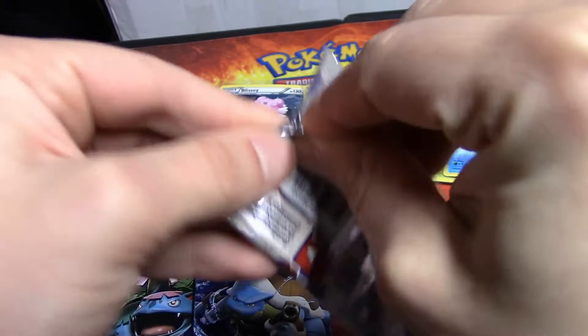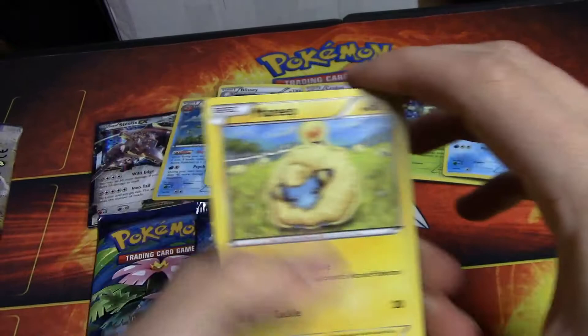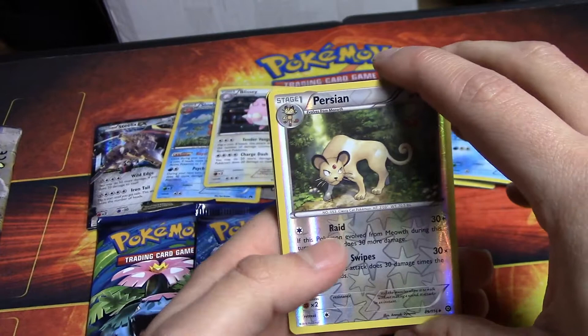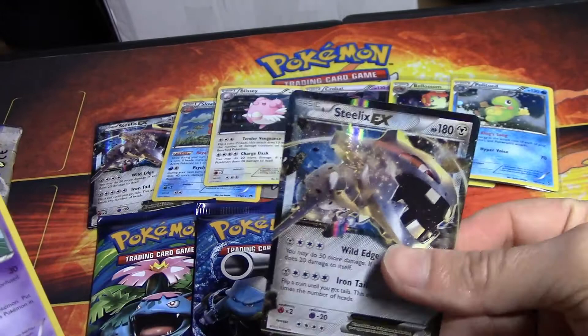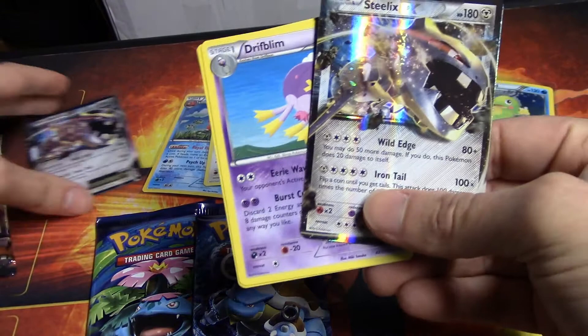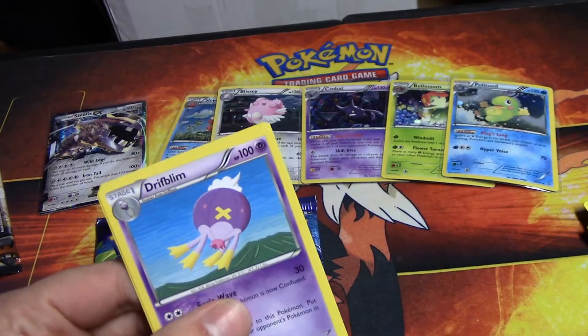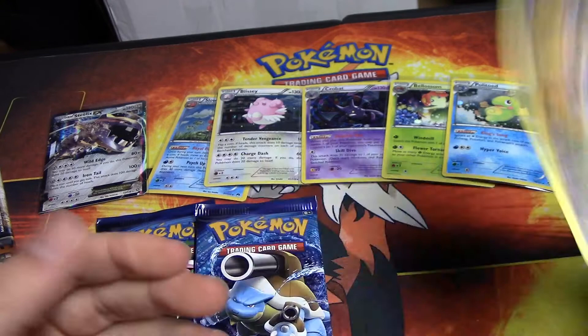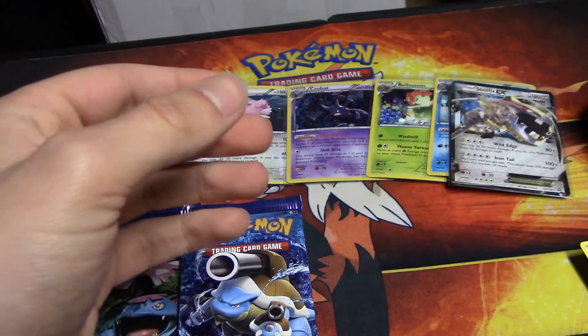Next one, another XY Steam Siege pack. I'm feeling we're gonna pull something good in this pack. We got a Mareep, a Bergmite, a Foongus, a Joltik, a Litwick, a Persian Reverse Holo, and then we pull a Steelix EX - which is pretty much the same exact Steelix that you get in the set. We pulled another one! That's really cool. And then we got a Drifblim, a Ninja Boy, and a Xerneas. So let's just sleeve up the Steelix EX and continue. We at least pulled one Ultra Rare.